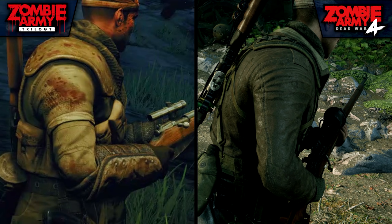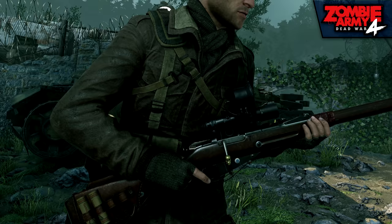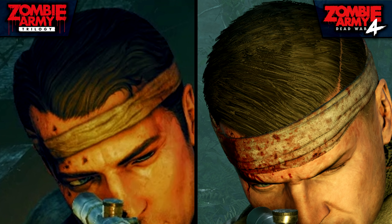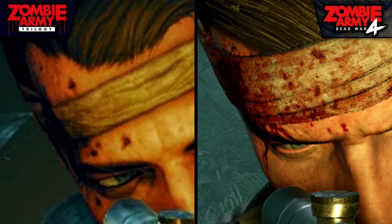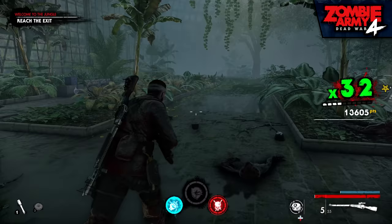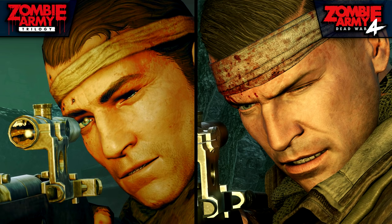First off, his outfit has been altered a great deal. The armor he was previously wearing along his shoulders and arms has been removed, and he now sports a simple leather jacket rather than his original military uniform. Carl still appears to be suffering from the same head wound as before, with a bandage wrapped around his head, though the wound appears to be fresh now, with blood seeping through the cloth. Oddly, Carl seems to be covered in blood all over — likely as a way to show the character is more battle-hardened than last time.